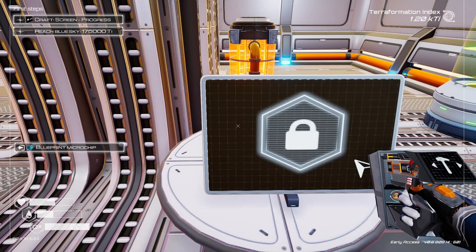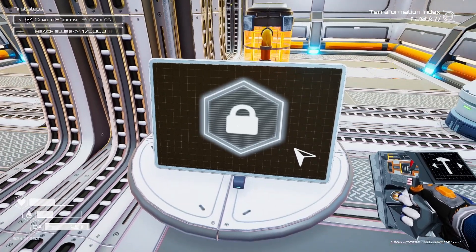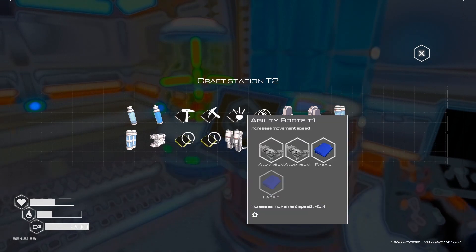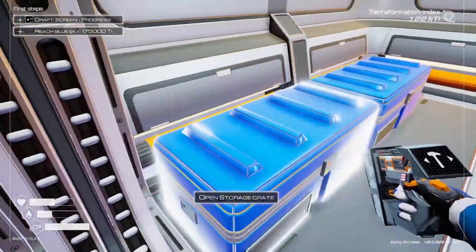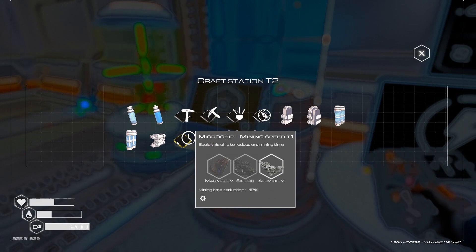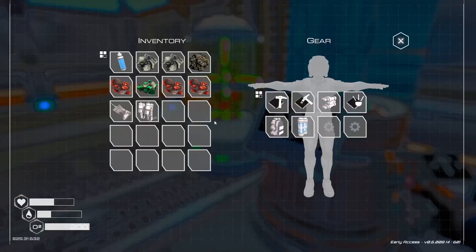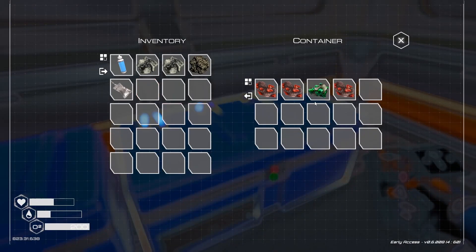Mining speed tier 2. Oh, compass. And a recycling machine. Super alloy is pretty rare — should I at least get these basic ones? I got fabric. Agility boots — I keep calling it agility boost, it's agility boots — tier 1. Equip those, perfect. Let's put this iridium and stuff away so we don't accidentally lose it.